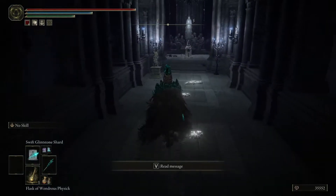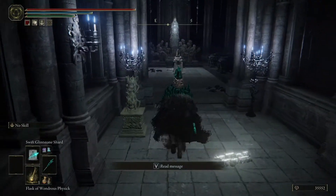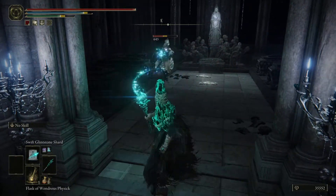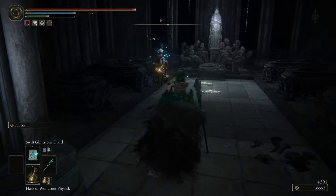There's a Stone Sword Key here. Use something quick to stutter this guy to death — he jumps around a lot if you don't.